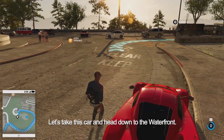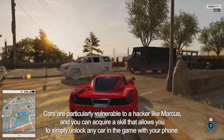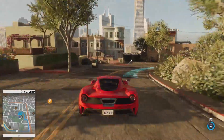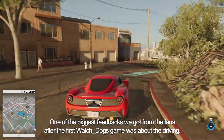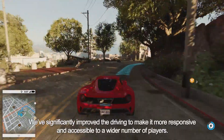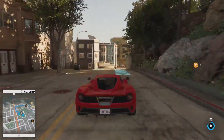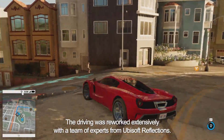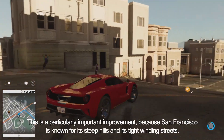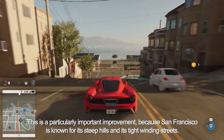Let's take this car and head down to the waterfront. Cars are particularly vulnerable to a hacker like Marcus, and you can acquire a skill that allows you to simply unlock any car in the game with your phone. One of the biggest pieces of feedback we got from fans after the first Watch Dogs was about the driving. We've significantly improved the driving to make it more responsive and accessible to a wider number of players. Driving was reworked extensively with a team of experts from Ubisoft Reflections. This is particularly important because San Francisco is known for its steep hills and tight, winding streets.